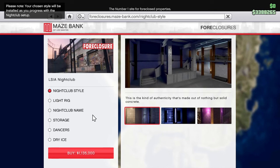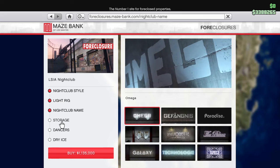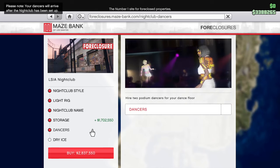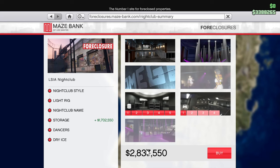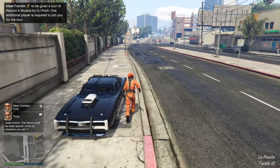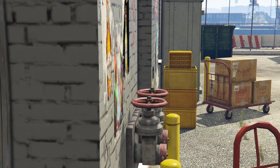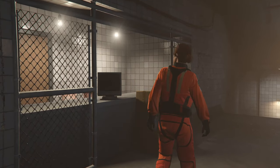First of all, we got to purchase our nightclub. I don't care about the lighting style — none of this really matters. This all costs money and you don't need it. The only thing that we need is the five levels of storage, which is obviously expensive at 1.7 million, but you're going to need it one way or another down the line to earn as much money as possible. We are purchasing everything we need for the nightclub — that is 2.8 million dollars completely drained from our account. We have $550,000 left. Time to sit through a five-minute-long cutscene talking to Tony.